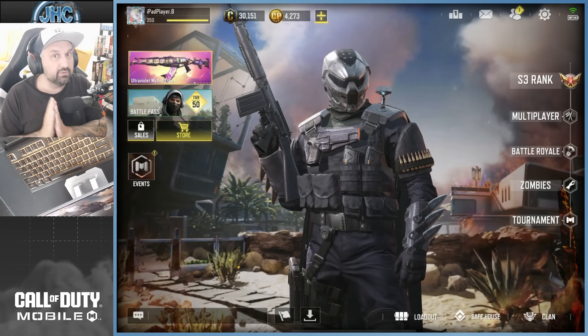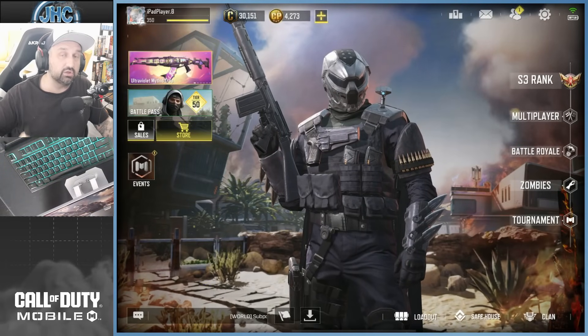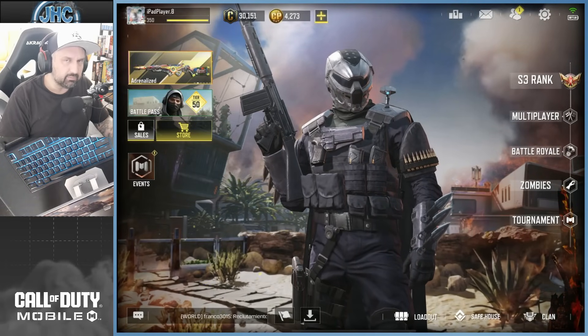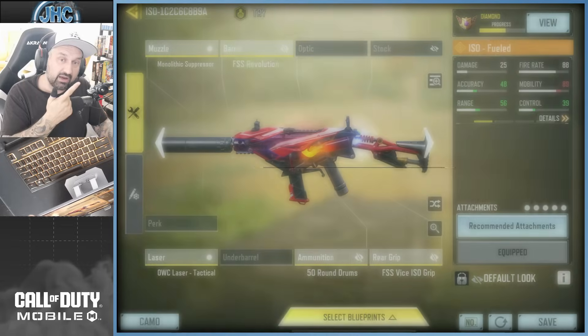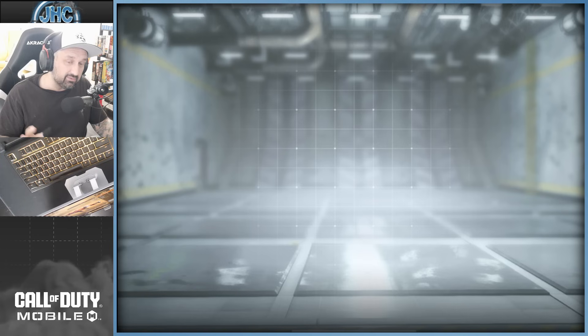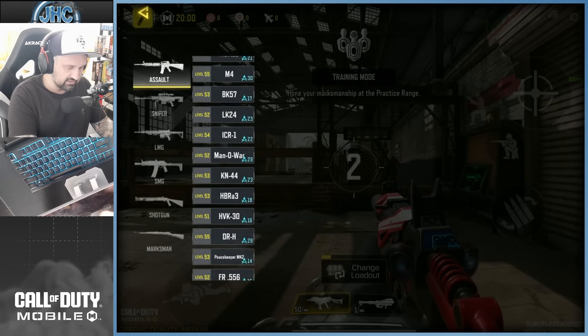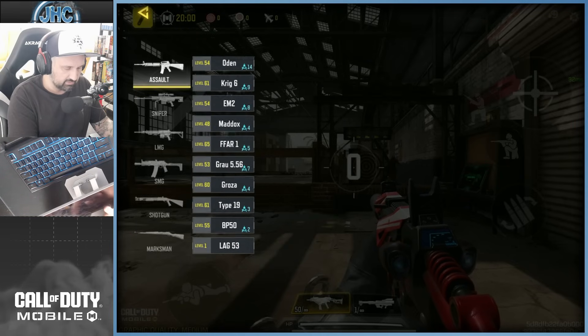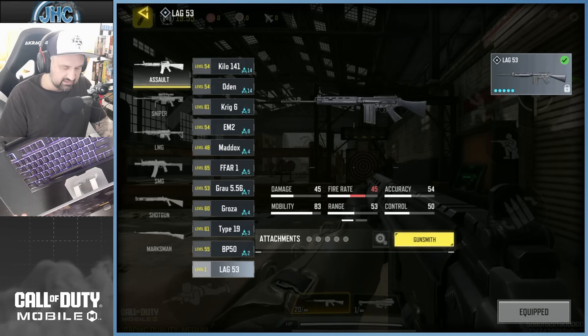Zombies is still here — probably nothing new, I don't expect anything, but I'm gonna start grinding camos again on the new guns. Speaking of new guns, let's check out the new AR. If you want to try a new gun before it's released, go to your loadout, go to any gunsmith, and click 'Try' at the top to go into the training grounds. Once you get there, change your weapon, go to AR, and select the new one at the bottom — it's called the LAG 53.